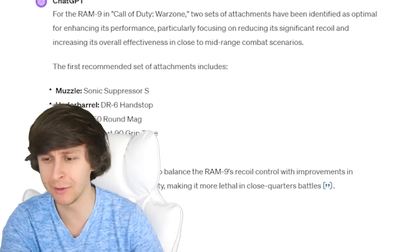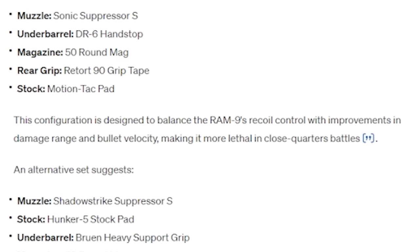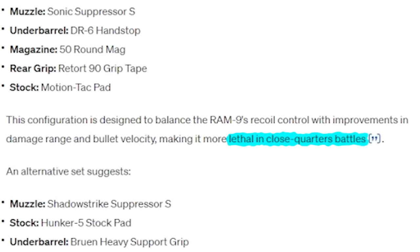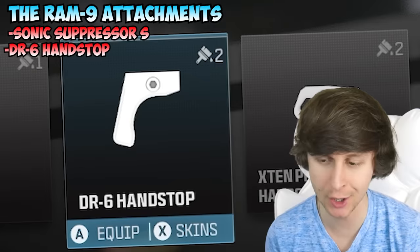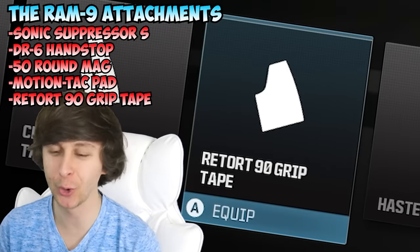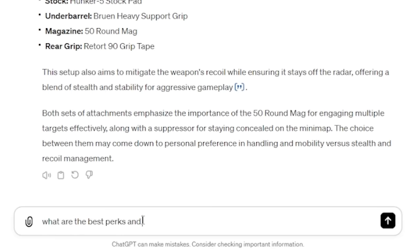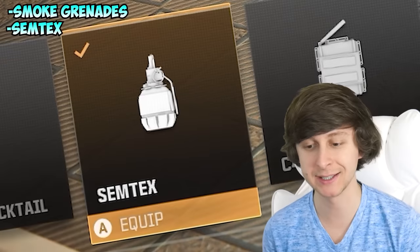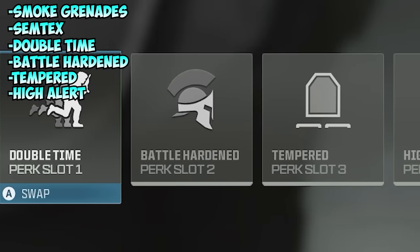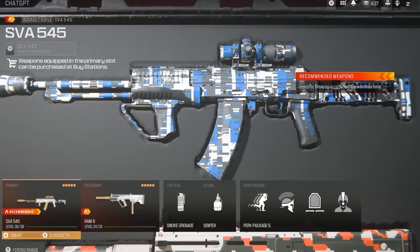ChatGPT is giving me two sets of attachments. Since we are playing on Resurgence, I kind of like the first one because ChatGPT said it is lethal in close quarters battle. For the Ram 9 attachments, the first thing it said was the Sonic Suppressor S, DR6 Hand Stop for the Under Barrel, 50 Round Magazine, the Motion Tag Pad for the Stock, and lastly the Retort 90 Grip Tape. We also need to get the equipment and perks. So we got smoke grenades, Semtex, and then the perks: Double Time, Battle Hardened, Tempered, and High Alert. Here's the entire loadout that ChatGPT made for the first match.